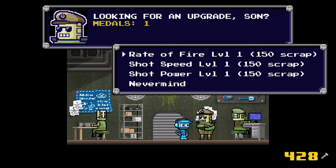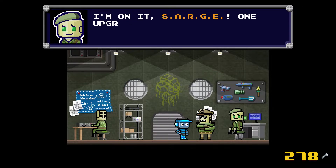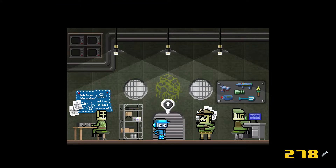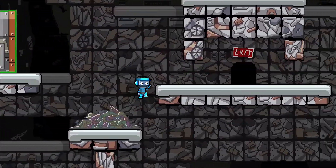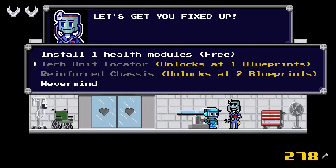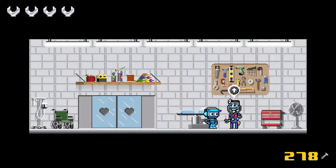Looking for an upgrade, son? Yeah, we're going to do shot power. 'Wendy, ten-hut — we've got a work order. I'm on it, Sarge. One upgrade coming up.' Upgrade complete — shot power has been upgraded. Now we're going to go ahead and get that health module and raise our HP. 'Let's get you fixed up — install health modules are free, we take those.' Shiny new health module — got four wrenches now. We're doing pretty good.